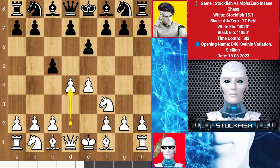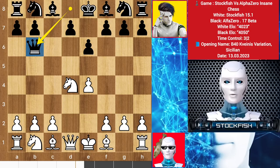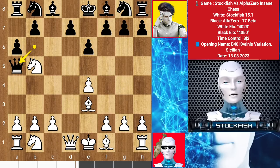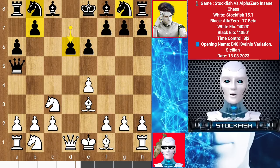I played D4, pawn takes, knight takes D4. Alpha brings his queen to B6, knight goes to B3, A6, bishop to E3 targeting this queen. Alpha gives a queen check, knight retreats to C3, D6.